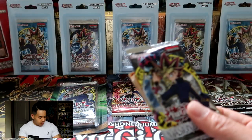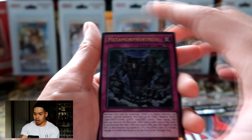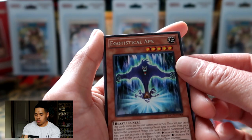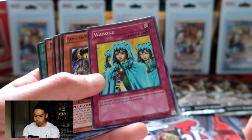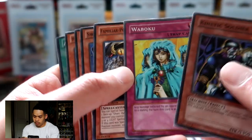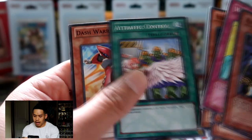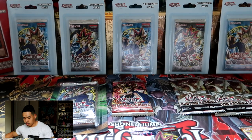Let's open one of our Invasion of Chaos blister packs — they have not been very kind to me, so hopefully we can get some luck today. We got Metamorphosis, Metamorphosis Fortress as an ultra — nice! Also Egotistical Ape, Kinetic Soldier, Waboku — that's a clean reprint from Stardust Yugi — Familiar Possessed, Swallowtail, Overlay Eater, Heretic Seal of the Dragon King, Traffic Control, and Dash Warrior. Very nice extra cards within the pack.